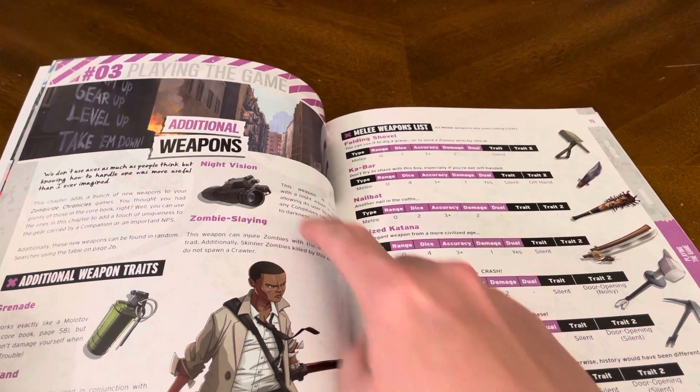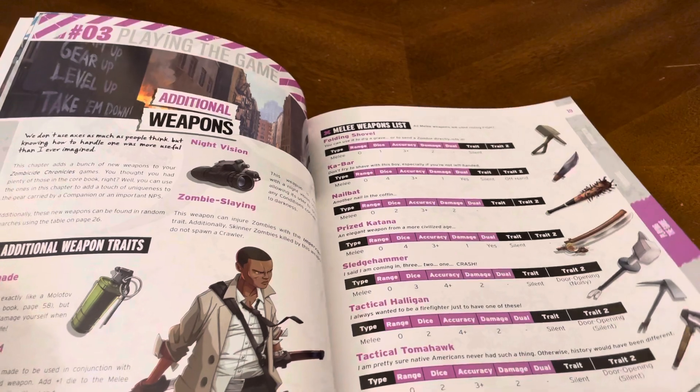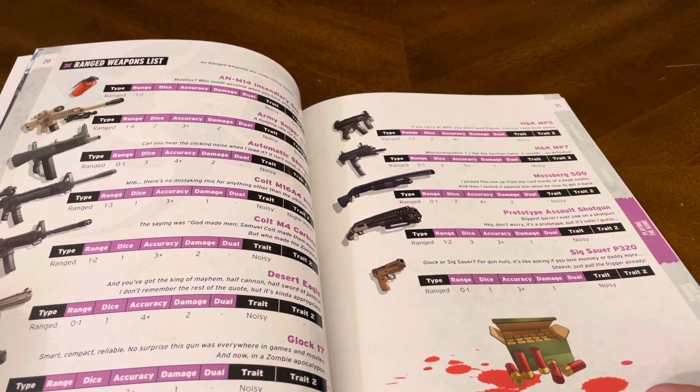Additional weapons section: night vision, grenades — there's Justin. Melee weapons list, and ranged weapons.